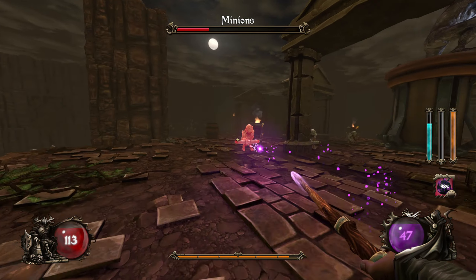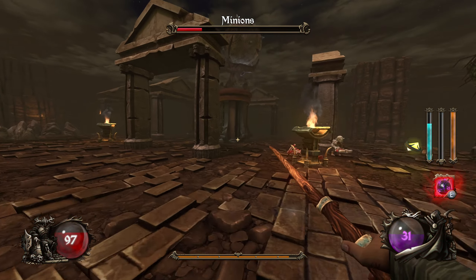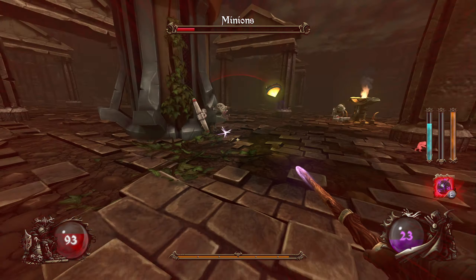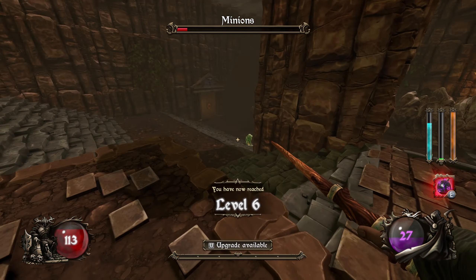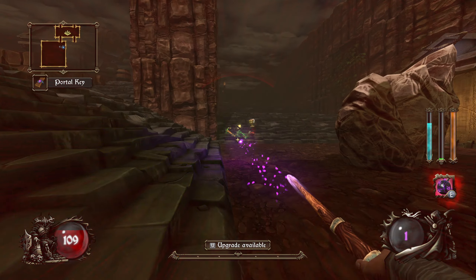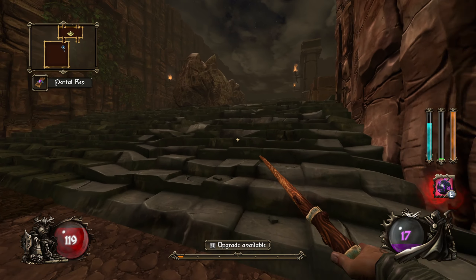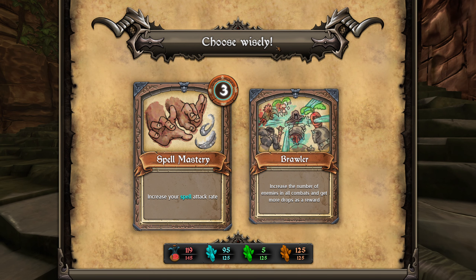This guy is glowing blue because he's an elite — they'll have either more damage, more health, or something else. Just a tiny bit overwhelmed with stuff circling us here. But our health continues to tick up nicely with the health potions that we do find. XP very close to the level. Level 6. I think we got to just about level 20 last time.